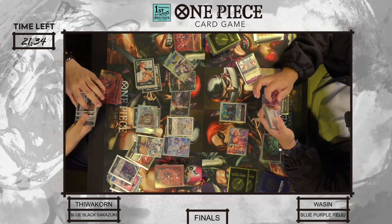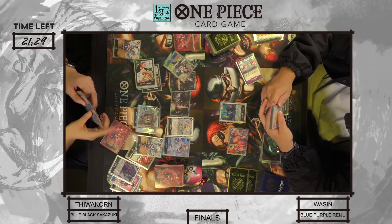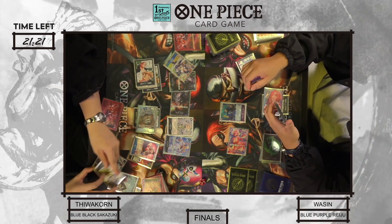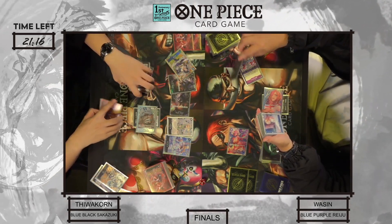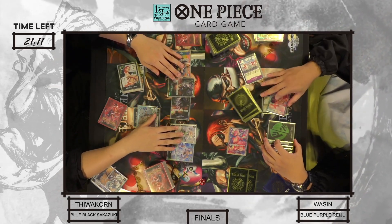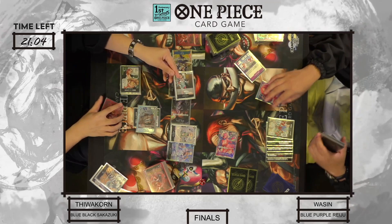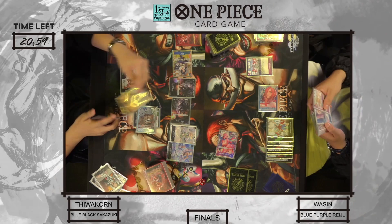The Sakazuki plays another Gekko Moria, putting his hand size down to three cards. He gets one KO off. He played a searcher off the Gekko Moria, and the Raiju is now at eight Dawn. So this is scary — the Raiju has ramped up now to a lot of Dawn and definitely has a lot of options here.